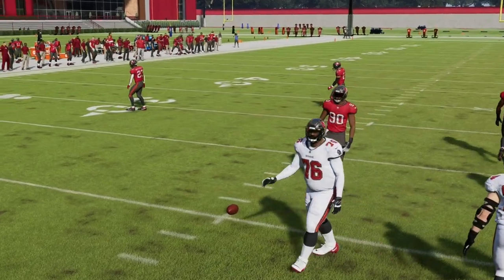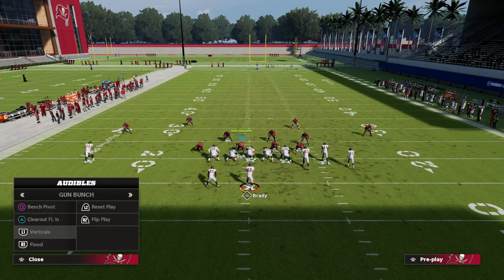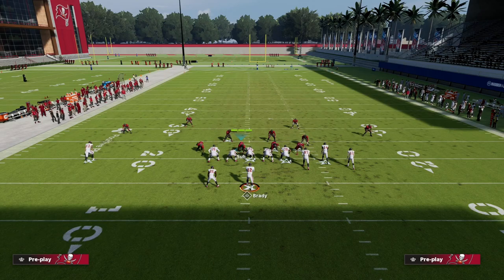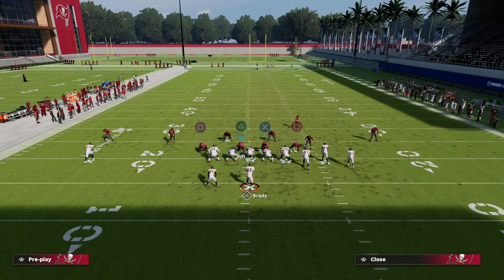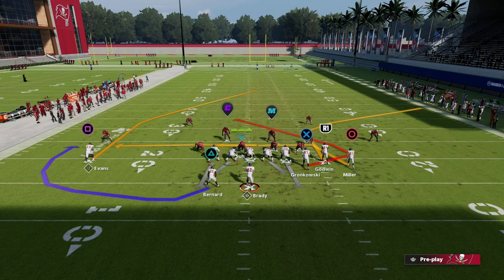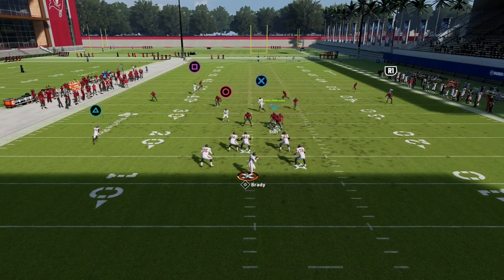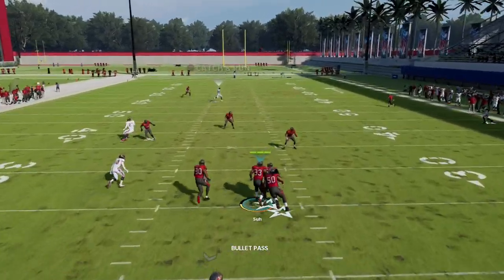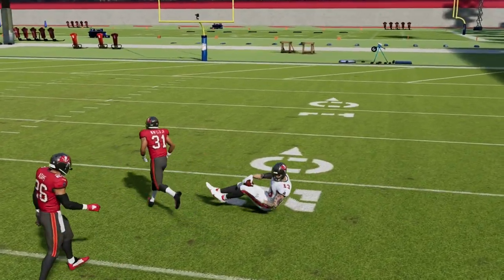Bunch Trail is the best man beater from bunch as it sits right now, and it's also the best Cover Two beater - it's a really good two-for-one play. Against Cover Two, all you have to do is snap the ball and once he crosses inside, that route will be open.